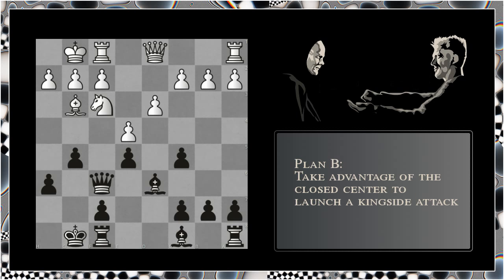Plan B is you think that the position here in the centre is closed, and therefore it would be easy to engineer a pawnstorm against the white castle position. So you plan a move like bishop to g4, and in the likelihood that white will play h3, you plan on bringing the bishop back to e6, playing king to h7, rook to g8, and g5, now that you have created this break point in the white castle position. So this is plan B, trying to take advantage of the appearance of this closed position in the centre and pawnstorming the white castle position.